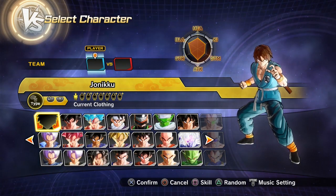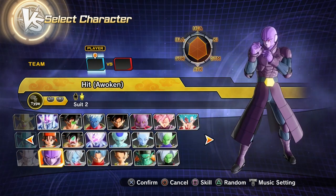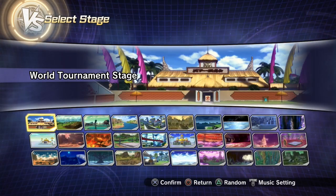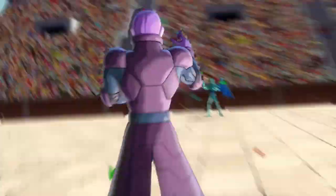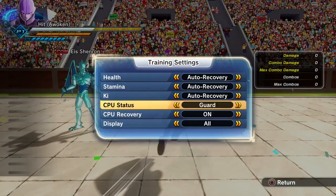I'm gonna be doing another Dragon Ball Xenoverse 2 glitch episode, and to start it off we're gonna be using Hit and Ice Shenron. This glitch was found by Mike Colt, who also found the Super Saiyan Rage glitch. So we found this glitch with Hit — you gotta use the evasive when Ice Shenron does his Ice Field attack.